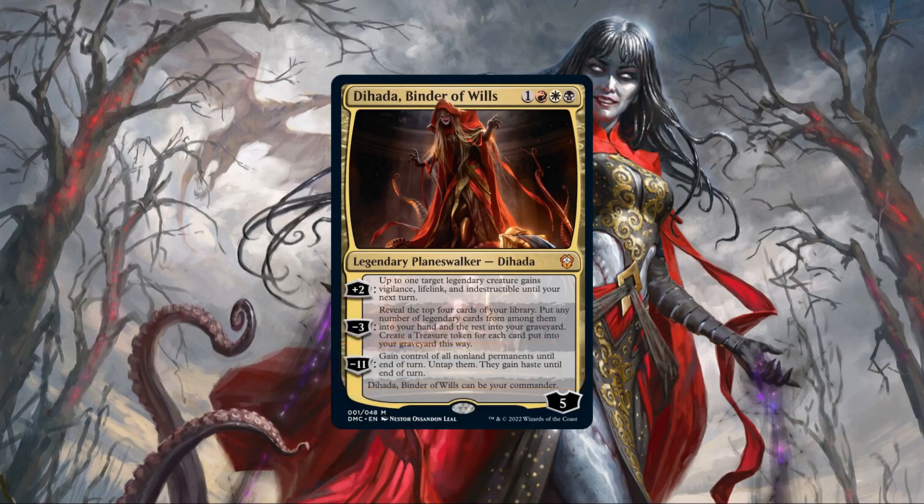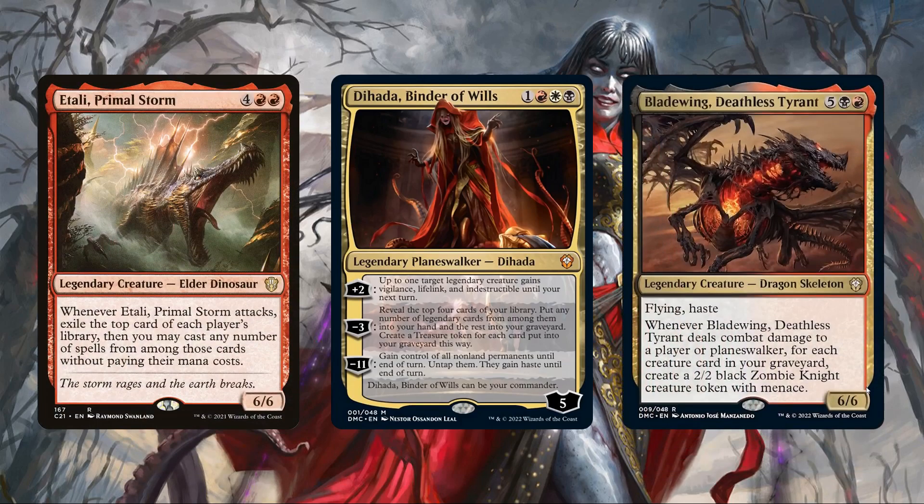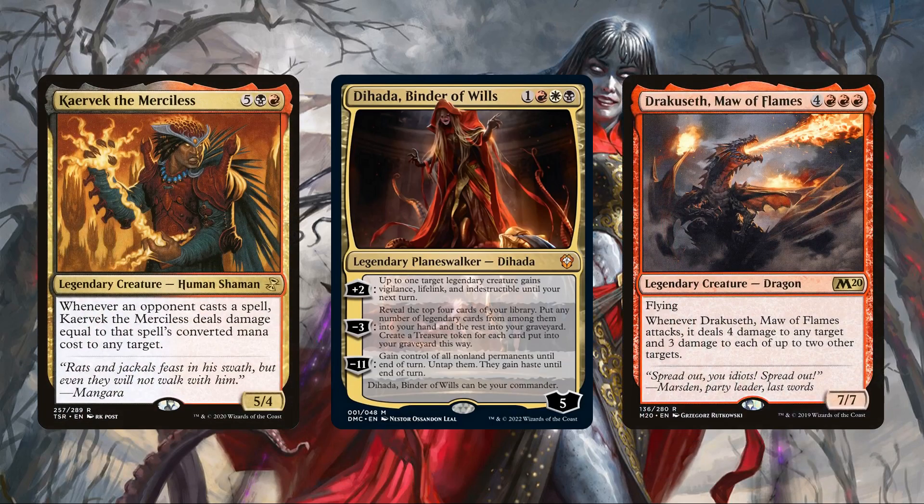So as we can see, Dehada is clearly a legendary-focused commander, being more than capable of protecting legendaries and digging for them from our deck, all while providing solid ramp to help us cast them. Which is why in this precon upgrade we'll be focusing on getting huge impactful legends on the board and using Dehada along with other sources to get them to stick around for as long as possible and take over the game. The base build already has a handful of legends that are outright terrifying if they can't be dealt with on sight.